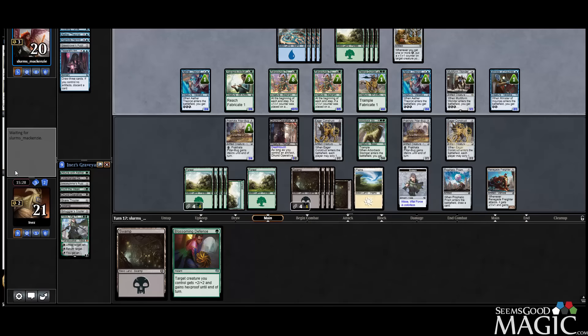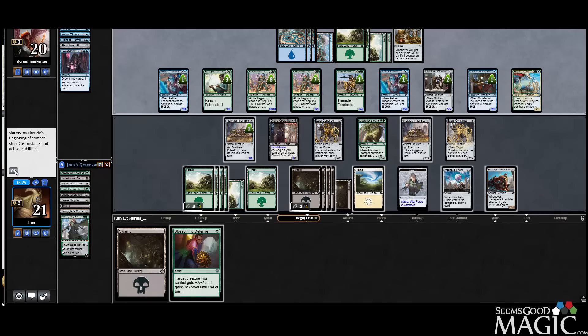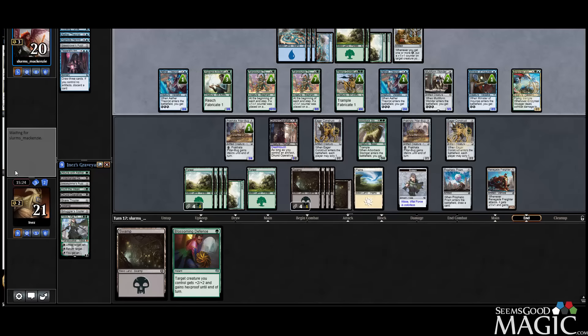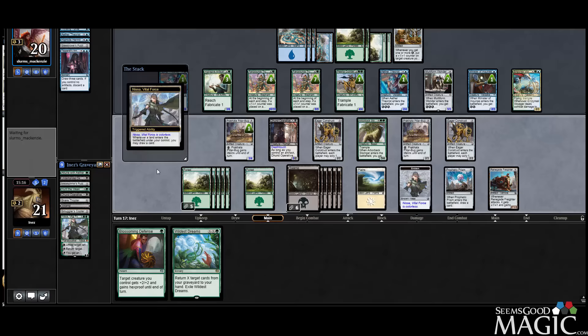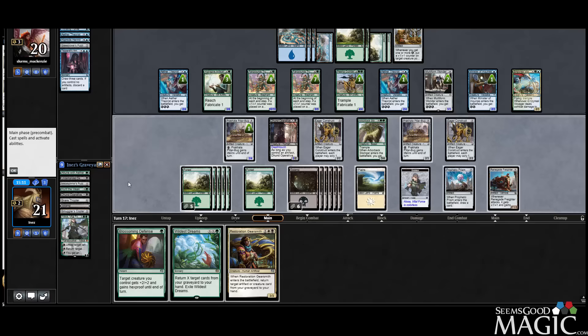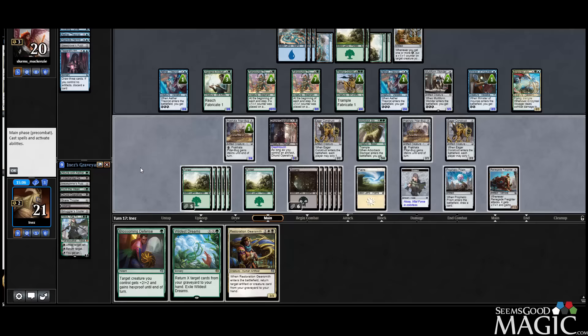Opponent tops something with their Theorists this time. I think at this point we're done. I did get the Wildest Dreams, but I still think we're done. I mean, I guess I can play it out — I don't know how we can win though, that's the problem. So we have to kill Minister this turn, which means four of our mana has to be used for Underhanded Design.